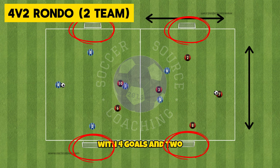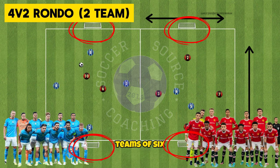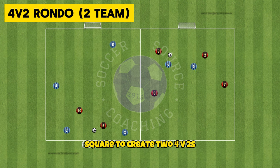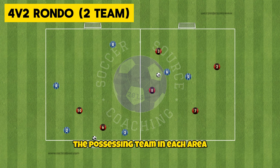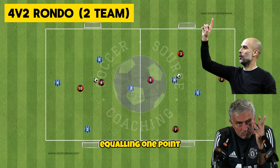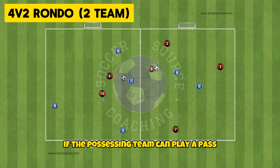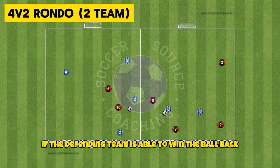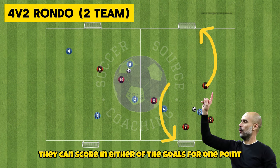Create two 10x10 yard areas with four goals and two teams of six. Two players from each team will go into the opposite team's square to create two 4v2s. The possessing team in each area must keep the ball away from the defenders with three passes equaling one point. If the possessing team can play a pass that splits the defenders that will also equal one point. If the defending team is able to win the ball back they can score on either of the goals for one point.